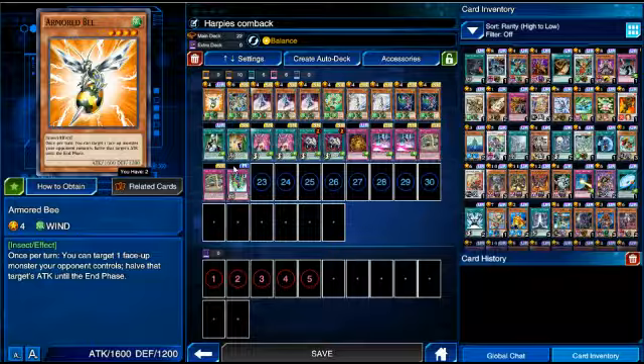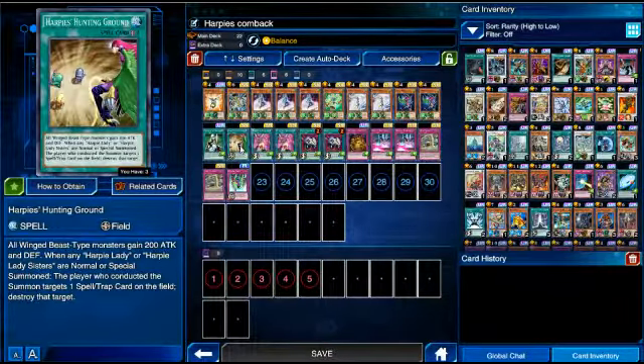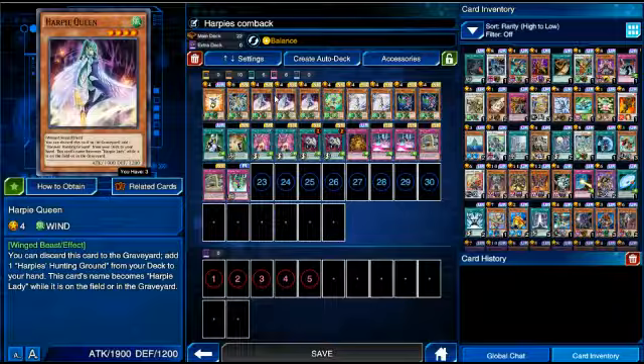As far as support cards, I realize a lot of people are putting their cards in defense position now, so I teched in a Nobleman to cross that out. I'm only running one Harpy's Hunting Ground because typically you don't need more than one. I have multiple builds — a Balance build, which you're seeing right now, and a build using Harpy's Hunting Ground. I switch it up depending on the situation.